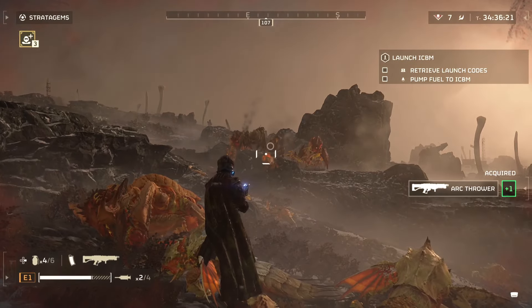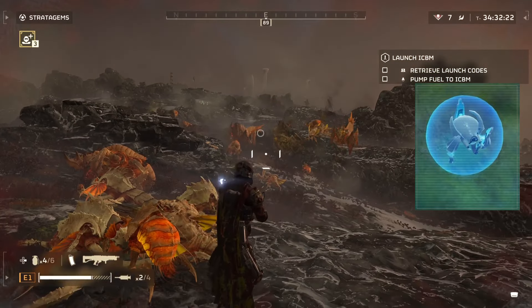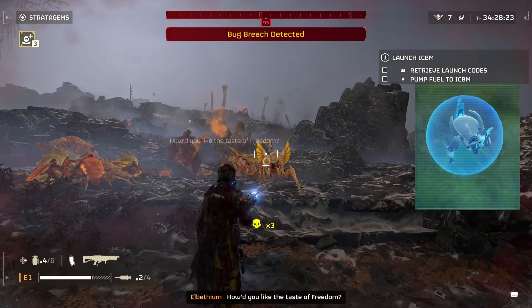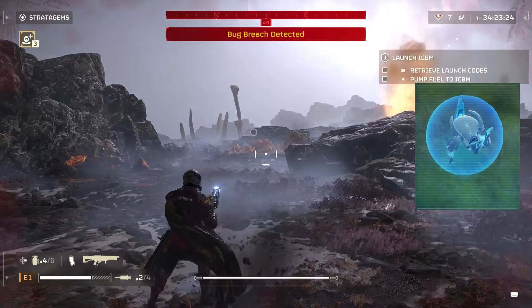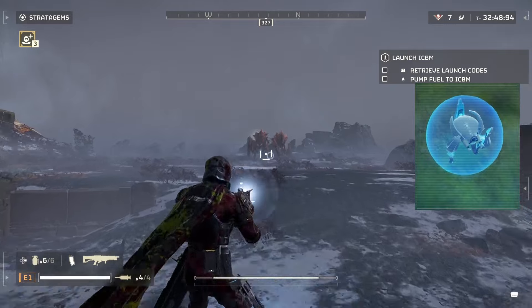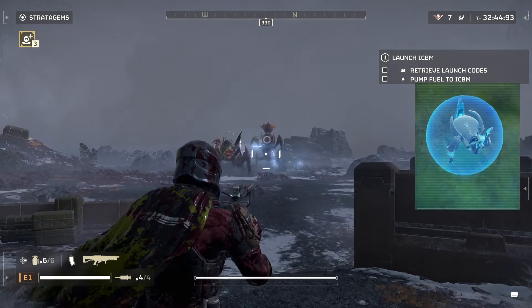The next unit is the Strider, which is the heavier version of the Tripod. The Strider is similarly armed but with much tougher armor and shields. They serve as the Illuminate's heavy infantry, breaking enemy formations with their extremely painful electric attacks. Their tactics are essentially the same as the Tripods, as it is basically just a heavier variant of the same enemy.